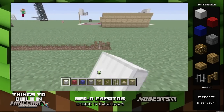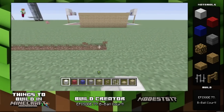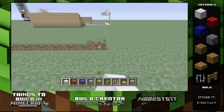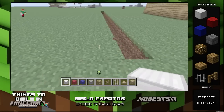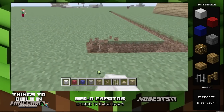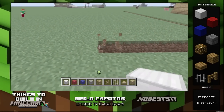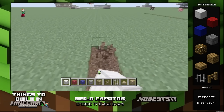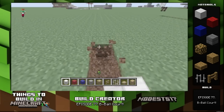Hey guys, it's myos517. This is episode 77 of my series 'Things to Build in Minecraft.' The name of this episode is 'Basketball Court.' This is a build that me and Wonder Waffle kind of made together — we were messing around with ender pearls, he ended up building a hoop, and I was like, 'Yo, let's build an entire court.' So it's kind of like a joint build.